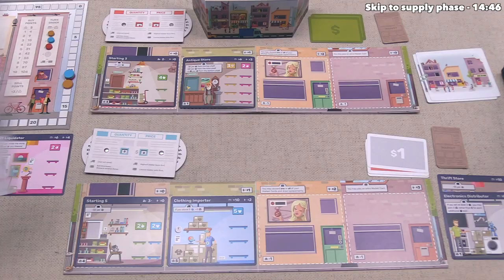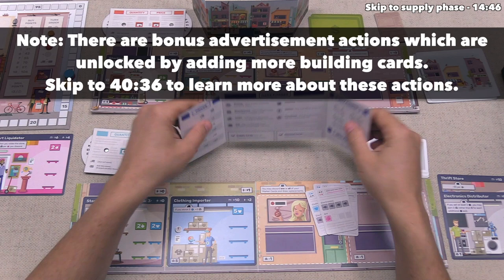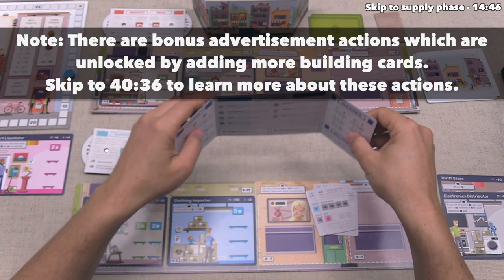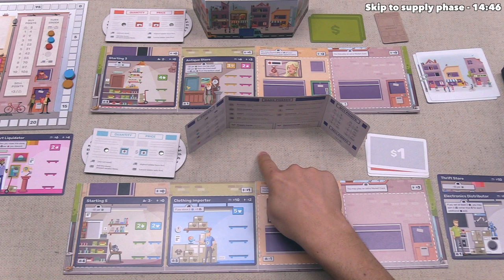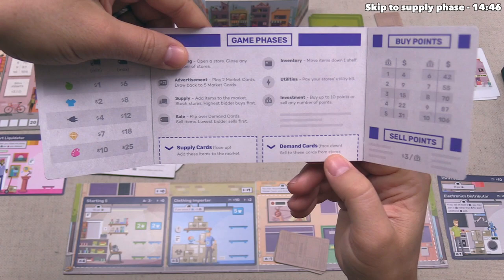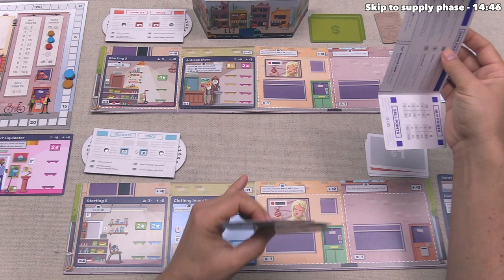We can now move on to the advertisement phase. Each player picks up their hand of five market cards and must play exactly two as supply or demand cards. On the player shield, the left side shows supply cards and the right side shows demand cards. Supply cards go face-up and demand cards go face-down. This phase happens simultaneously — everyone makes their decision behind their screens, and once ready, we reveal the face-up supply cards.